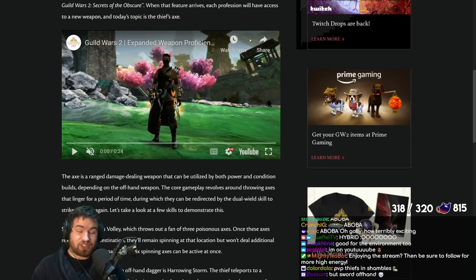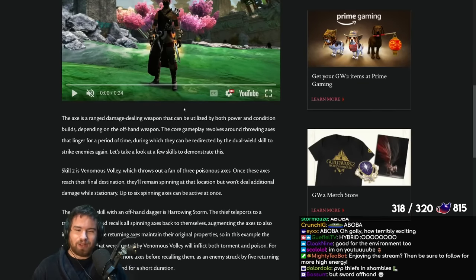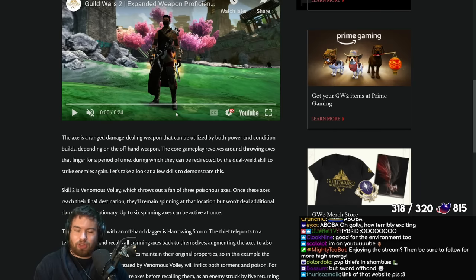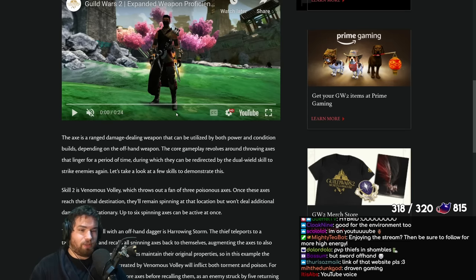The special mechanic is particularly exciting. The Thief special mechanic with the axe is that your abilities will leave spinning axes on the ground, and then it looks like your dual skill will recall those axes and they'll all spin towards your target or towards you. It's a bit like Kanaxai on Silen— it seems to be inspired by that. You can roleplay as a fractal boss now. These axes will be a resource that you can pull and throw at stuff, and the more the better. There are thresholds for having bonus effects and all that cool stuff.